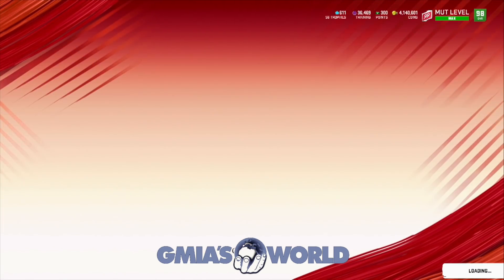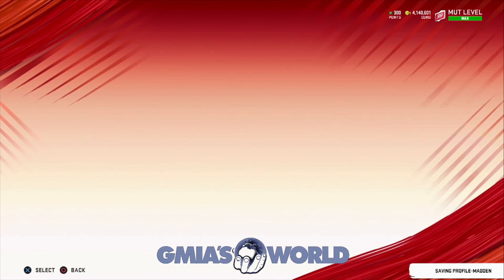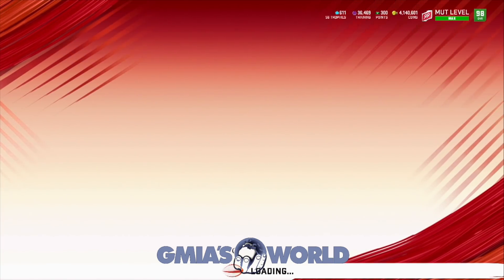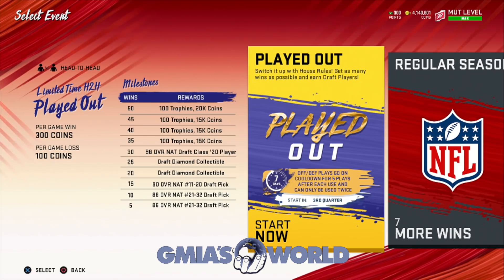With house rules, is that player Nat? Let's go check that out real quick before I let you guys go. Okay, it is a Nat. That sucks. But that 98 overall Nat — wouldn't that be like Chase Young if he's number two? Because the first draft pick is usually the 99 overall. So that means we could get Chase Young for free by getting 30 wins. That's actually pretty huge.